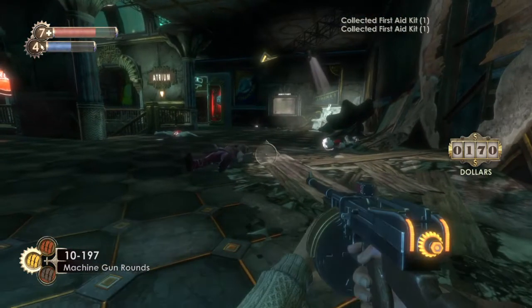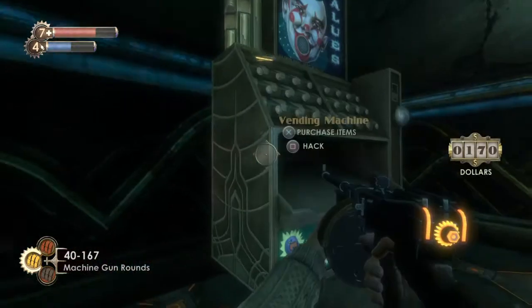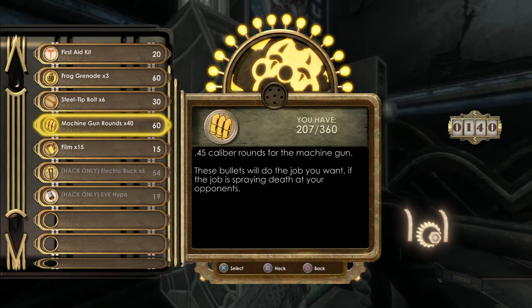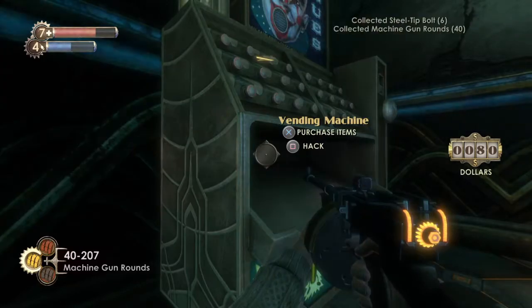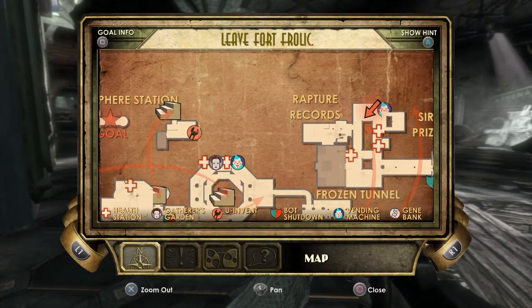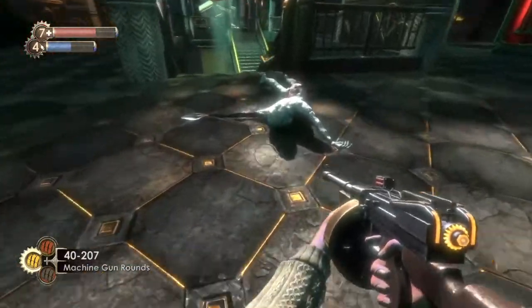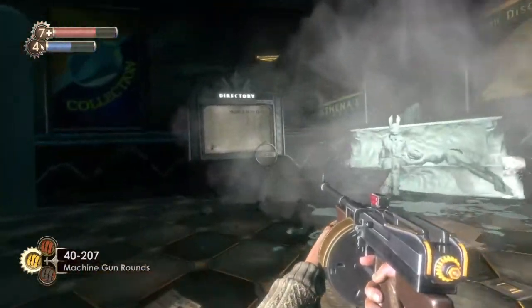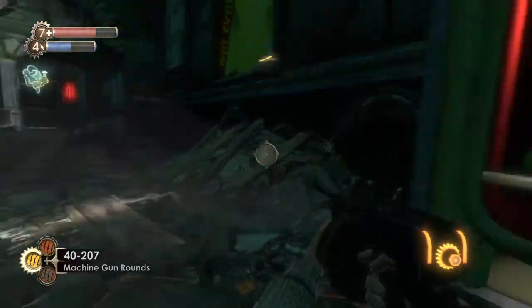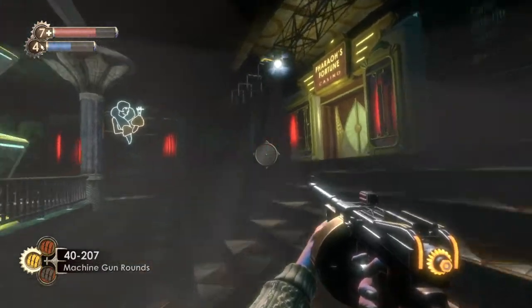I'll just get another first aid kit for now. It has more bolts — I'll take some of those, and some more machine gun rounds. Okay, there's Rapture Records. We want to go next door to Rapture Records — looks like there's a shop we haven't been in. We went in there and killed a fool earlier in another episode. Pharaoh's Fortune Casino — that's where we haven't been.